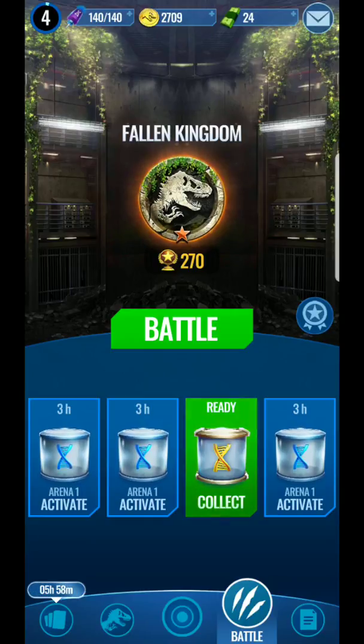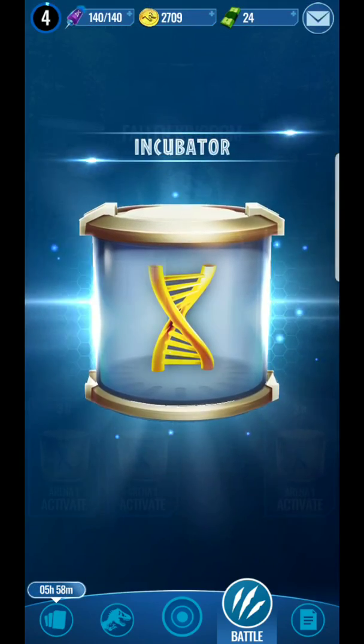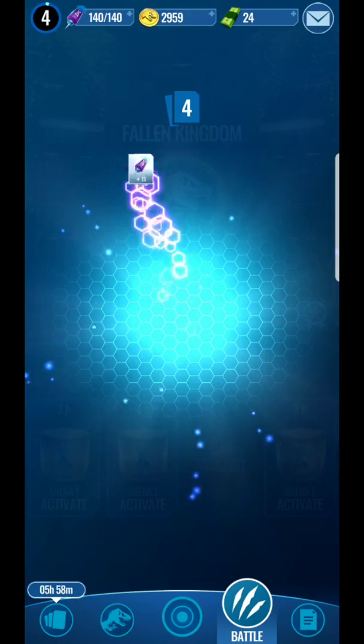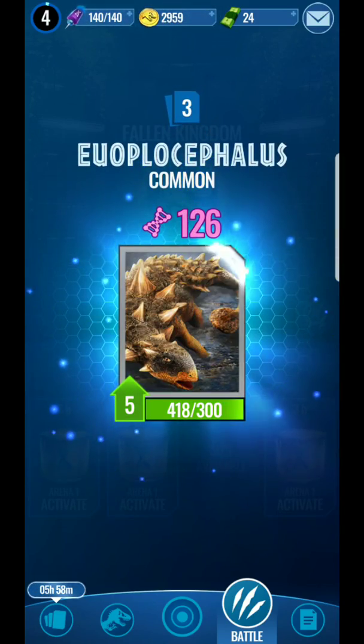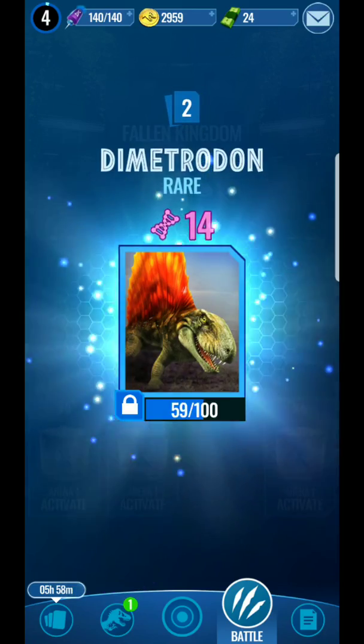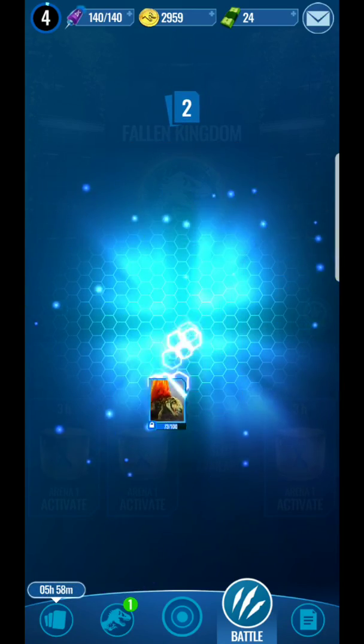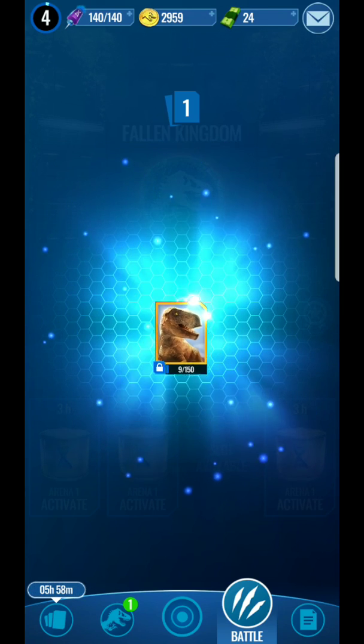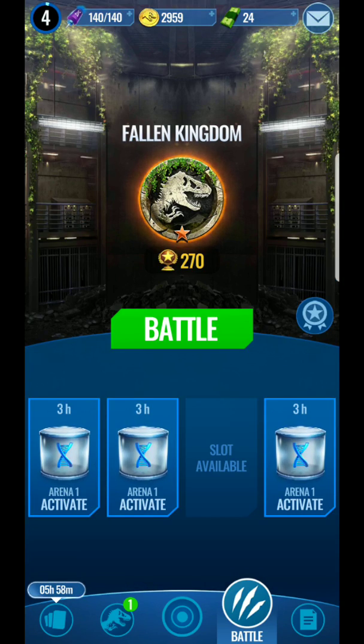Walmart also has special yellow boxes where you can go spin a Walmart box and get stuff. If you win battles you can activate other incubators, and once you activate those you can start collecting them. This is where you get all your big rewards — I got a ton of DNA for other dinosaurs, which lets me unlock them. Trinosaurus Rex — sweet!